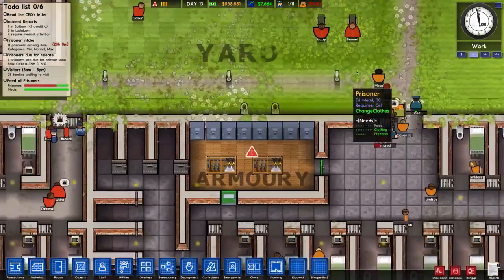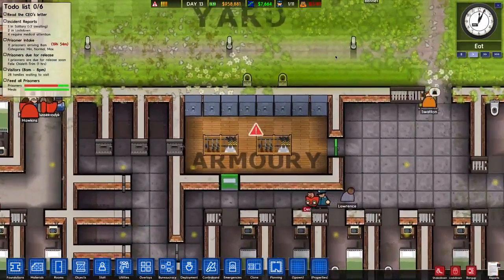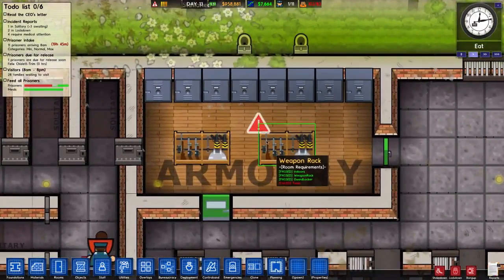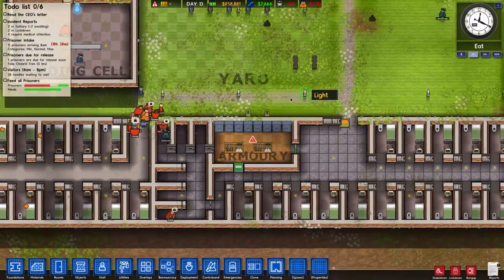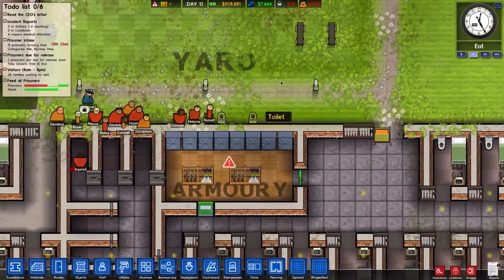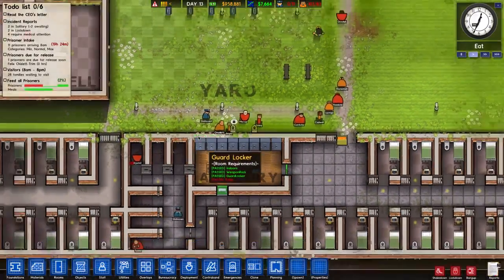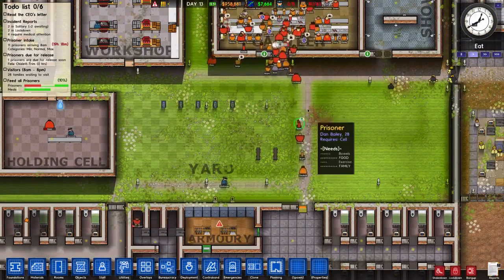There's an armory — a new room type. You can see tasers, a truncheon/night stick, a shotgun, a sniper rifle, and body armor. You can't have all those guns in the game yet, but there are guard lockers. You create an armory, it needs weapon racks and guard lockers, and once you have those you can deploy armed guards to your prison.